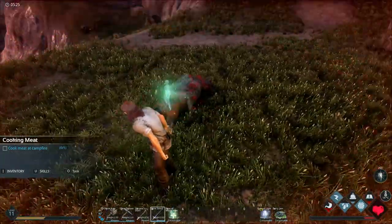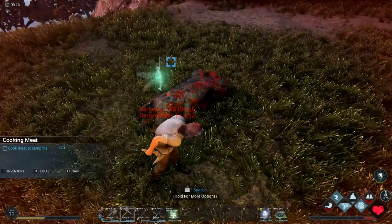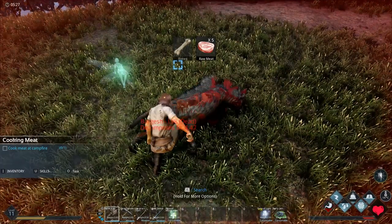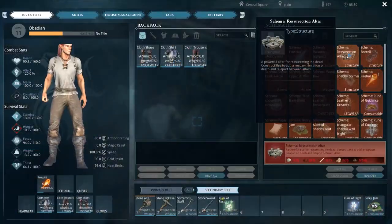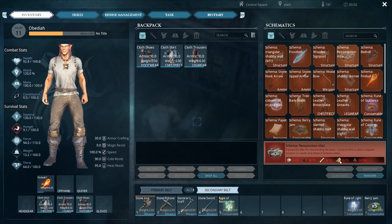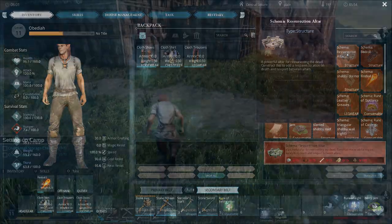Hell yeah! I was able to recover my body. Give me your meat, give me your bones! So for the resurrection altar you need 75 salt, 75 dirt, 15 bones, 15 hide, and 100 shards. Shards are easy, hide shouldn't be too bad, bones we figured out, but what are these other things?